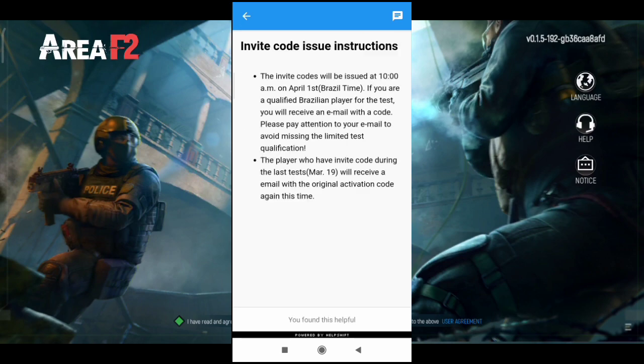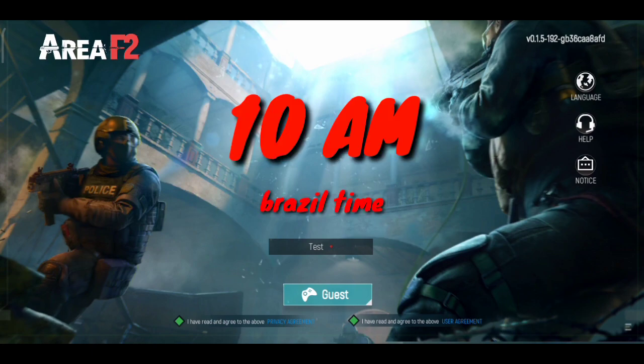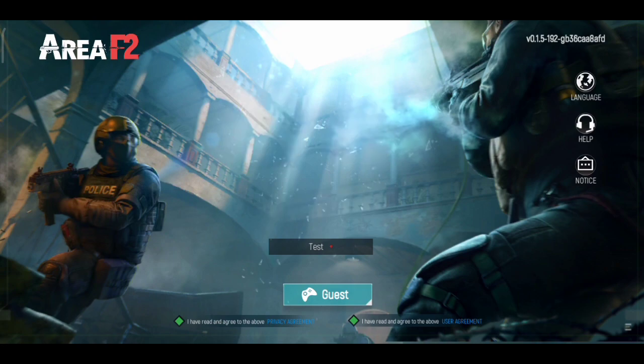For the website method, there will be a place where you can submit your email. After checking your email you'll be able to get the code and play in the closed beta. Remember: at 10 a.m. on April 1st, the codes are going to be distributed among players. Make sure to check the Area F2 Facebook page and website in case there are announcements, as they will likely post notices beforehand.